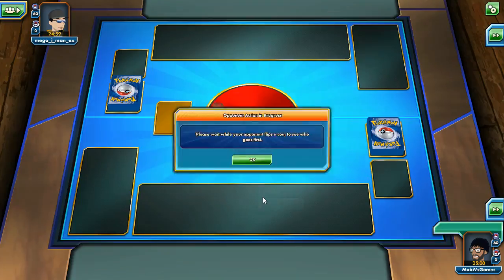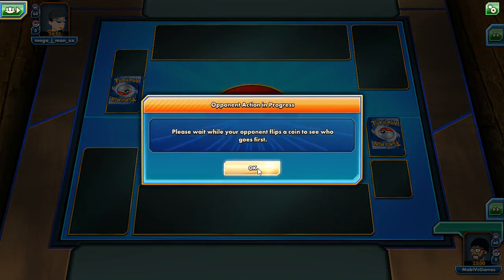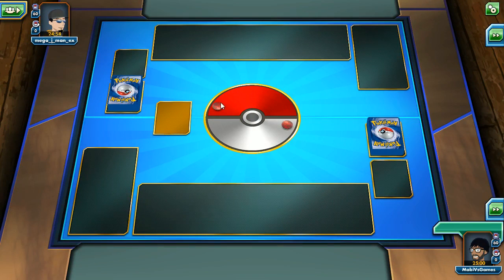They have the same deck I do — let's do this! I don't know how long these battles might take. He's taking a long time with his coin flip. You can see in the top left he needs to flip the coin; we have a total of 25 minutes each, so this battle can take a very long time.